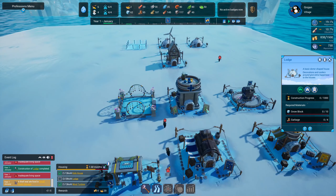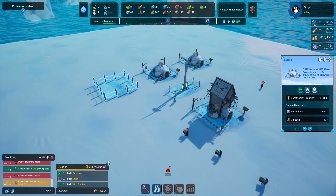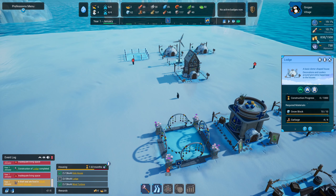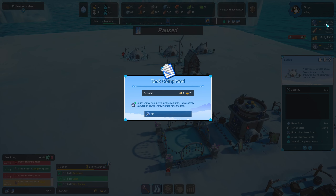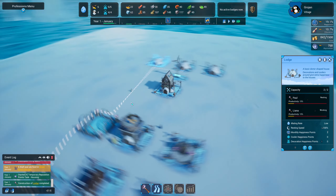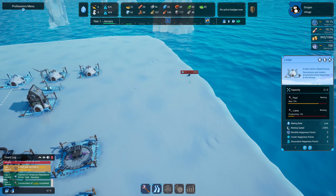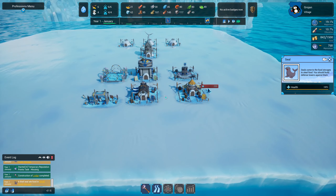This just needs 10 snow blocks and we've got 62 on hand, so we've got plenty. Let's speed this up and get the house built. Our gold balance is 838 so we're doing okay. Education is only 10%, happiness is 19%. As a reward for completing the task we got 4 gold and 20 seafood mix. Let our penguins do their thing and see what's next.